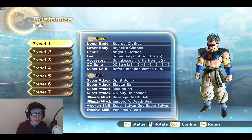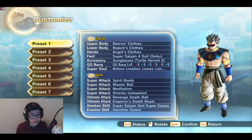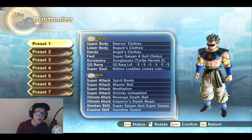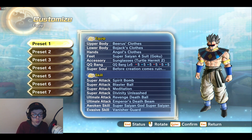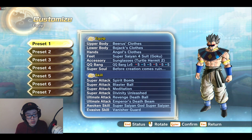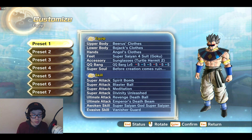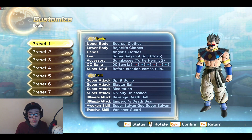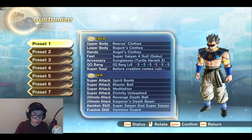Spirit Bomb, Blaster Ball, Meditation — after 4 seconds you have 10 bars of ki, which is good because this guy has 7. Divinity Unleashed: charge up 1 ki bar if you're in basic form, charge up 2 ki bars if you're transformed. Revenge Death Ball — pretty close to KOing Merged Zamasu — which with Meditation on and Super Saiyan Blue, he also keeps the transformation, which is amazing, as long as he's pretty much done for.